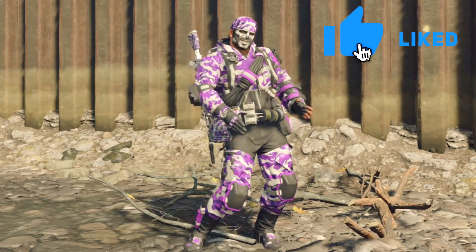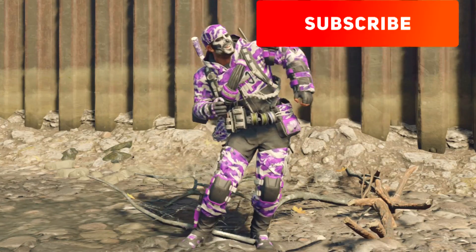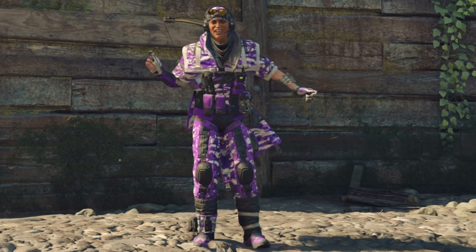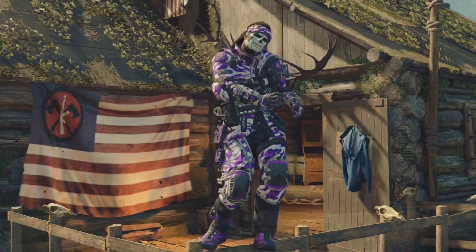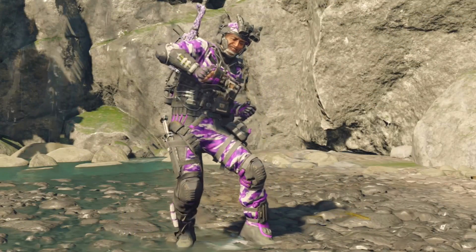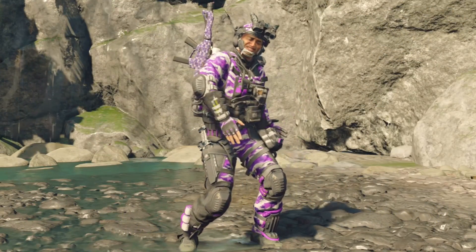This is a customization pack. You're going to get yourself a camouflage called Burple. You're going to grab an outfit for every single specialist character. And you're also going to get a drop pack to use in the blackout mode.